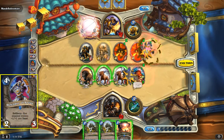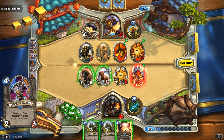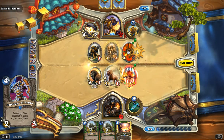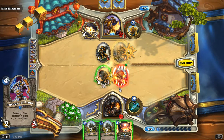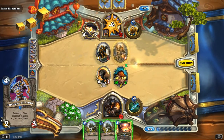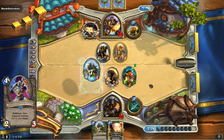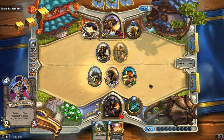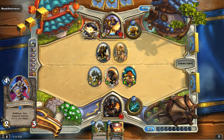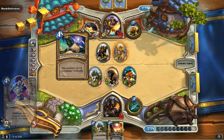And then my personal favorite again — Defender of Argus. Because we have so many weenie creatures in this deck, Defender of Argus is really good in the mid-game to help you handle tougher minions. You can also set up a couple of taunts to protect something else you have on the board — and even if they're weak taunts, it's still something the enemy has to go through first.